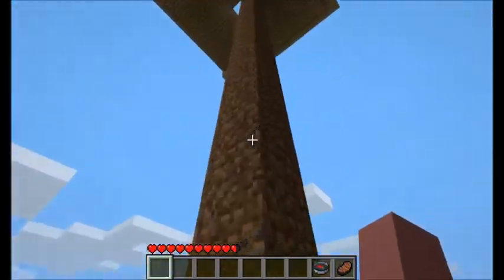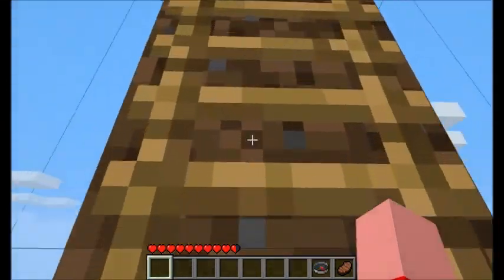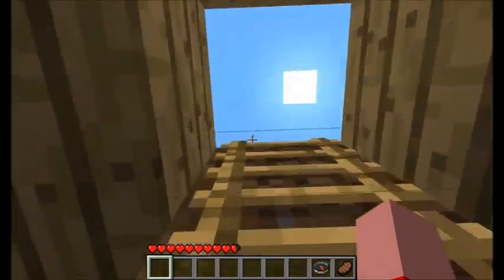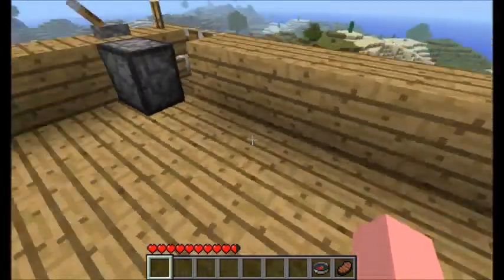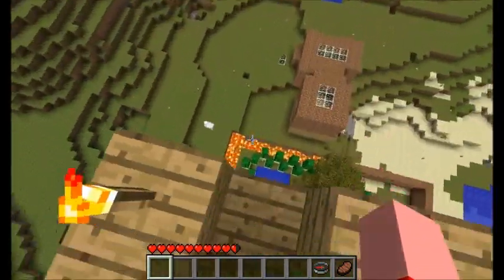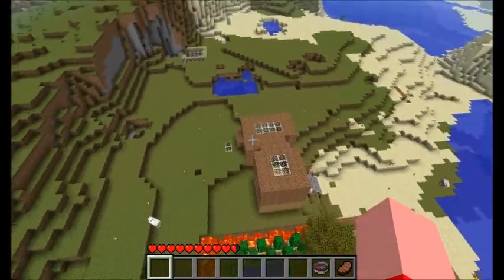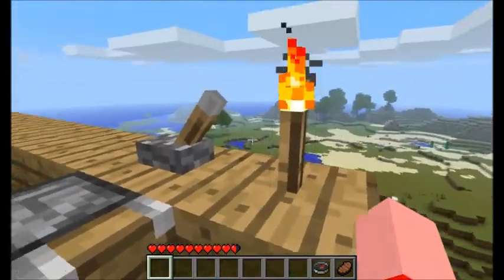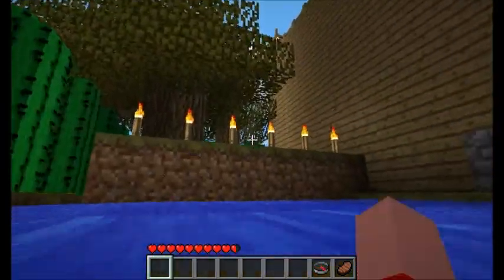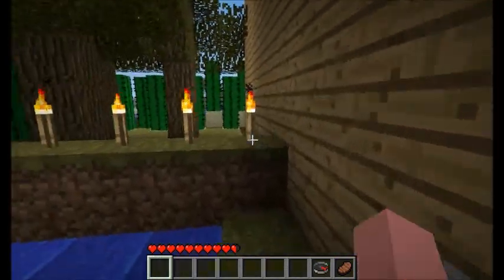Here's my sky base. I wish I had the pistons mod too - I'd just have it shoot you up here. Pretty much there's nothing really special up here just yet. You can see the top of his house - he's got skylights. I don't even have a window. Here's your way down - I love the way down, it's just really cool in my opinion.